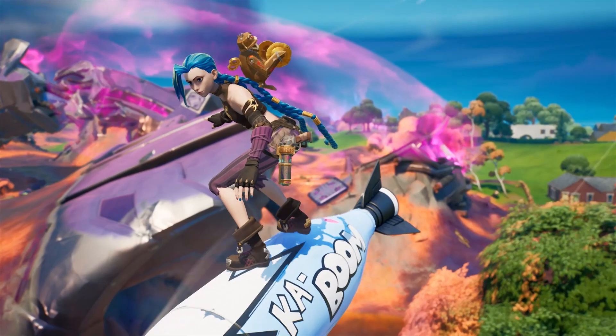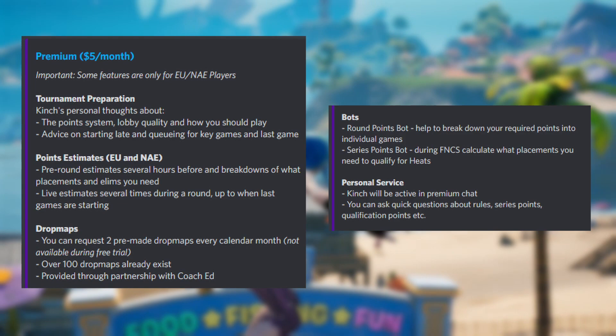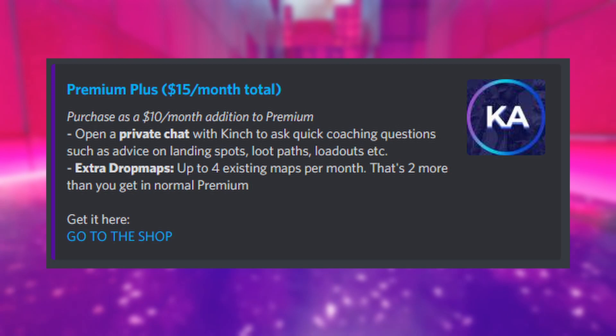If you want personalised help on any of these things, I did mention my premium Discord service. In the first subscription tier you'll get drop maps, points estimates, and things like that. But if you want to chat with me individually to plan your game strategy, including discussing and choosing drop spots and rotations, there is a higher tier called Premium Plus, which is a $10 add-on to premium for a total of $15 per month, and we will work together there to plan everything for you.